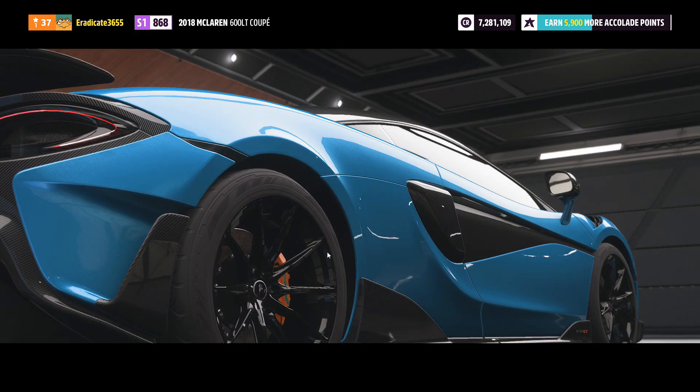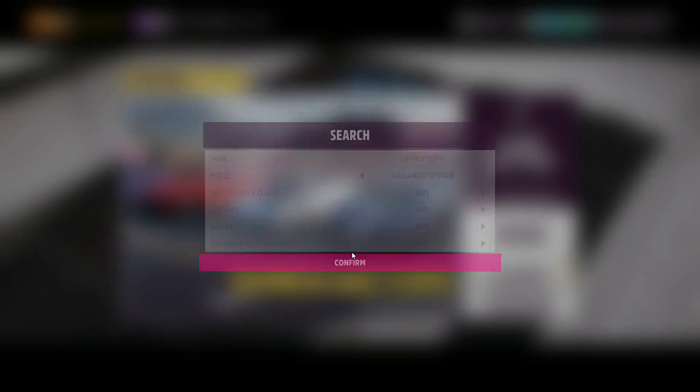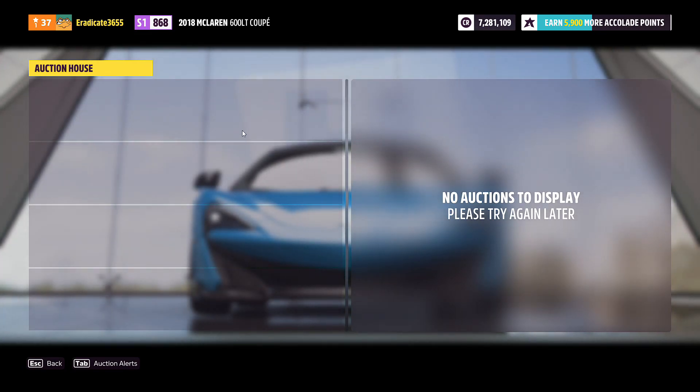In the number five spot we've got the Lamborghini Gallardo Spider. There are currently none listed and I'm not sure of the exact price, but this is going to be another investment car. You should buy it for whatever price it's listed for within reason, because the price of this car is likely going to keep going up.